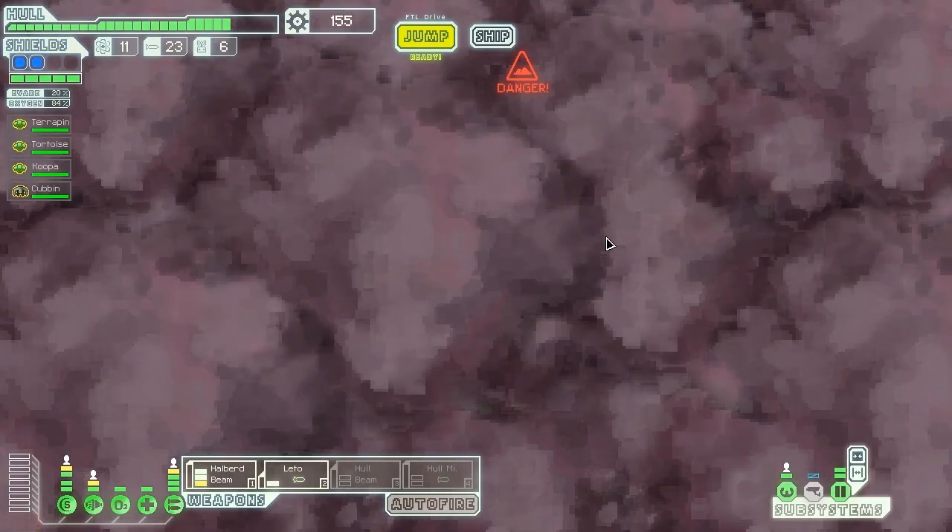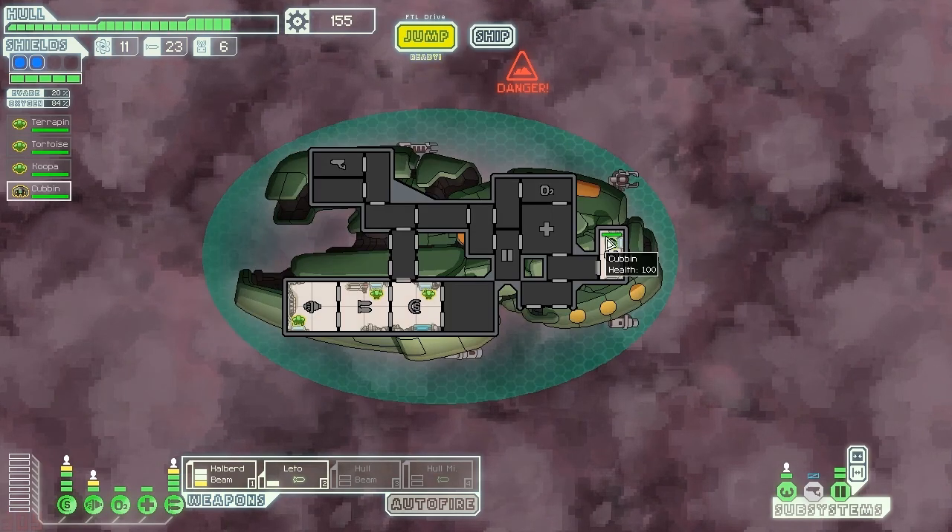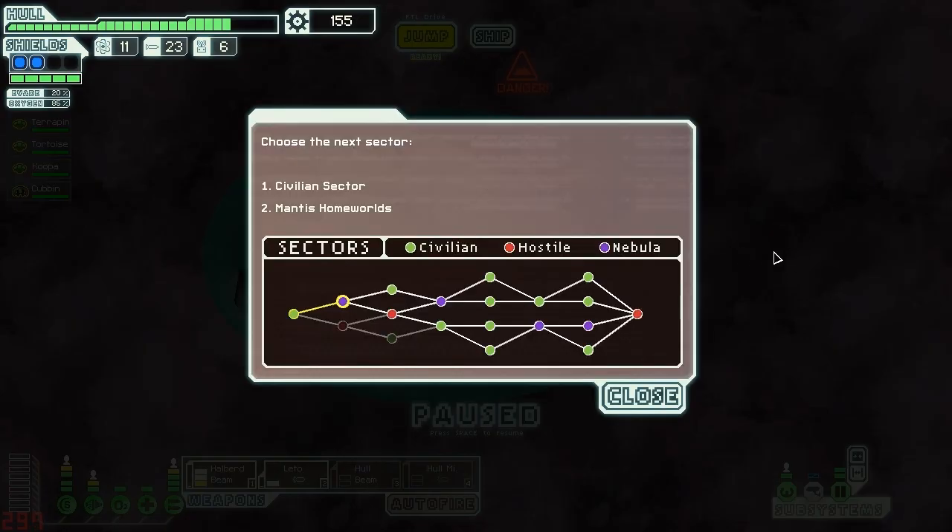That was quite a simple sector. So let's jump to the next one — we have a choice between civilian and Mantis homeworlds. Definitely going to choose the civilian sector. Since this is the end of sector 2, I'll be cutting it here — join me next time as I go to the civilian sector. Until then, take care of yourself.